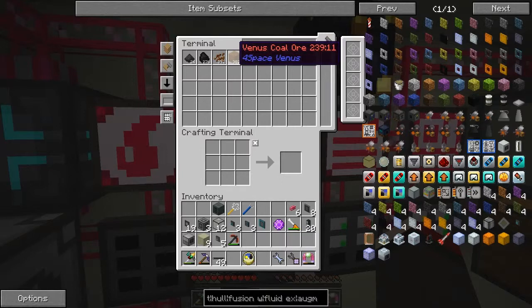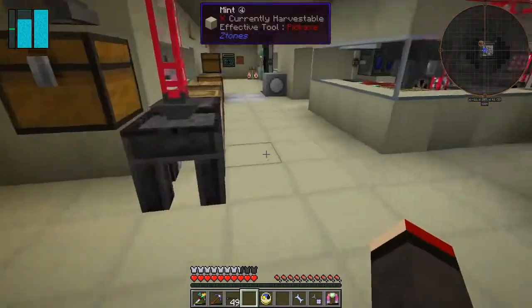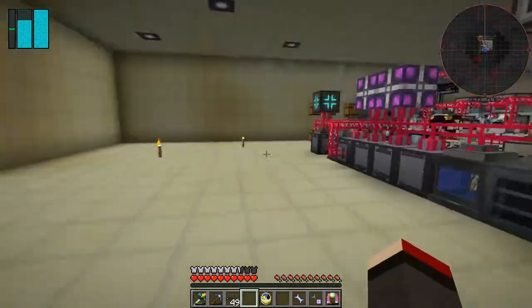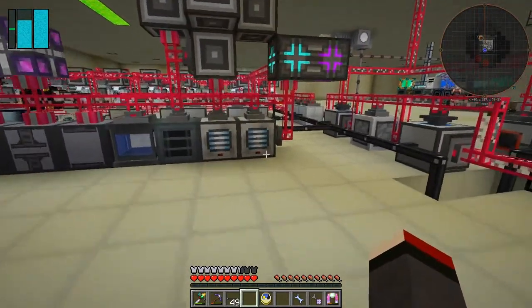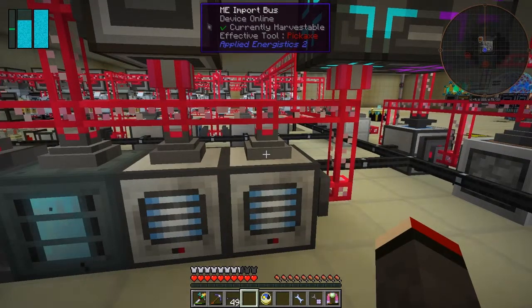We need flint, so that's why I've got a pulverizer and a sag mill here. The best way to get flint is to sag mill gravel. Let's go downstairs and see what I'm actually doing there. I've turned off the triple compressed cobblestone compression for the time being because it's used up all the cobblestone. Down here cobblestone is coming in and being made into gravel.